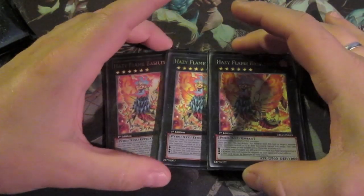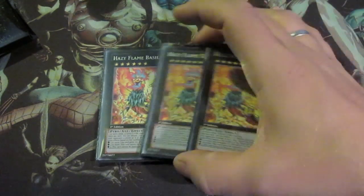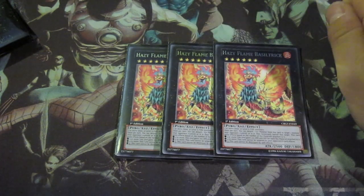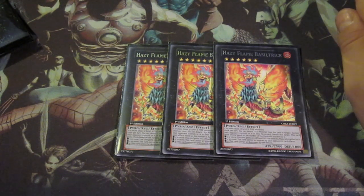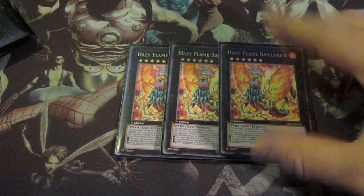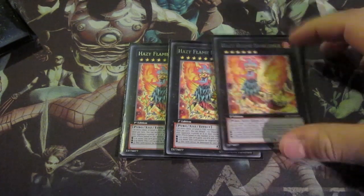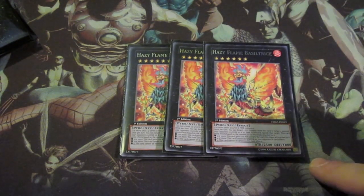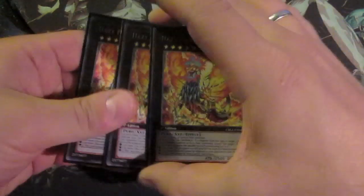40-card extra deck. Triple Basaltrice — the Basaltrice is the sickest XYZ monster in my opinion. What it does is you detach one material to target one monster your opponent controls or in the graveyard and banish it. It has extra effects depending on how many materials it has: if it has 3 or more materials it gains 200 attack and defense for each material; if 4 or more, this card cannot be targeted by your opponent's card effects; and if 5 or more, it cannot be destroyed by card effects.